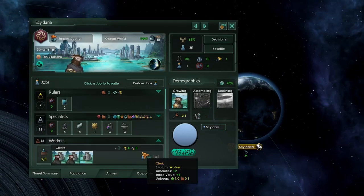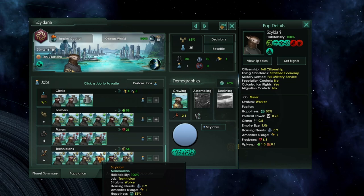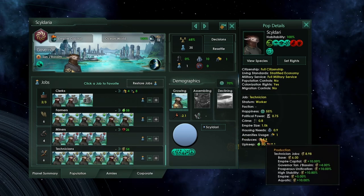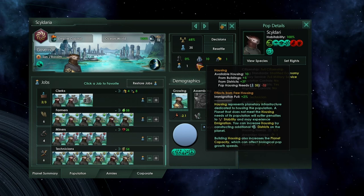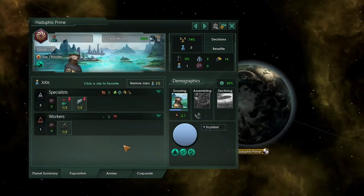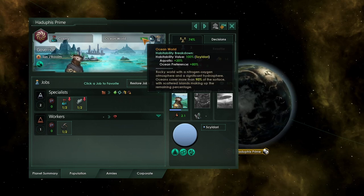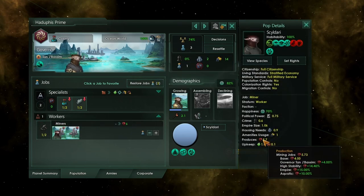So if we start a normal game, not only will we get these bonuses on our empire capital — they're going to help with our food production, our mineral production and our energy production, all giving us a nice tasty additional 10%. They'll also help with our housing costs. Pop housing needs is only 32 for a population of 35, so we're getting a nice 10% reduction there. And that 10% reduction is increasing our pop growth from logistic pop growth. But then when we go out to look at our first two colonies, they also have 100% habitability — that's ocean preference for 80 plus 20%. So when we look at miners, we're getting 5.7 minerals, when really we should be getting somewhere in the region of five. That overall is accounting to around a 20 to 30% boost.